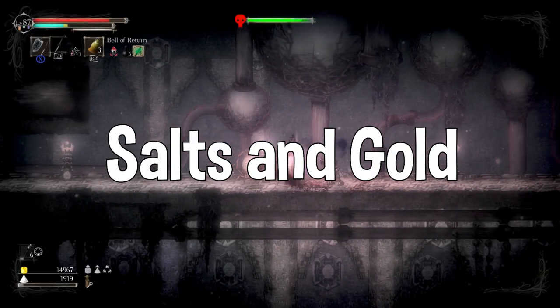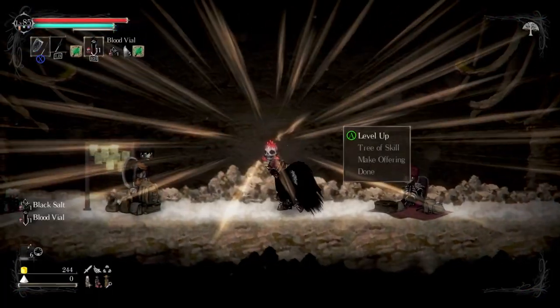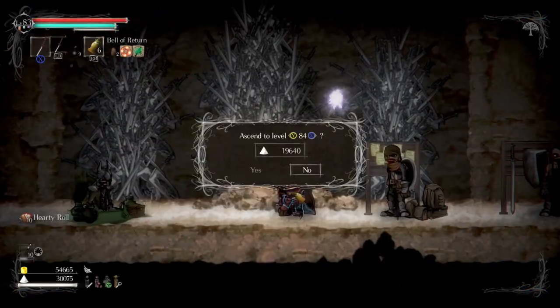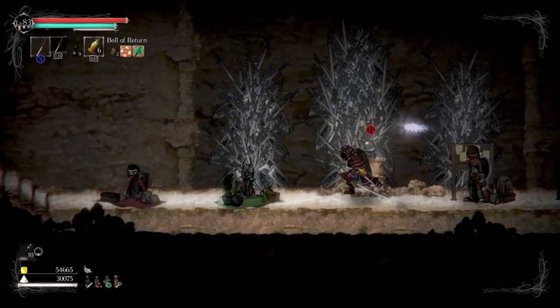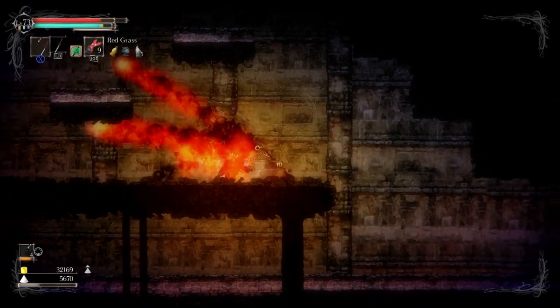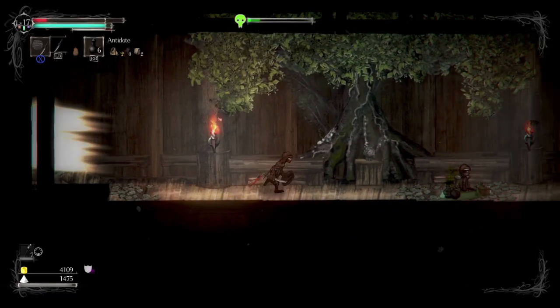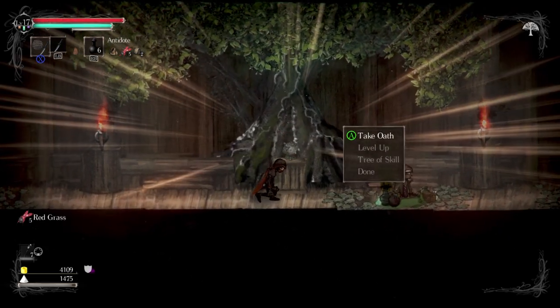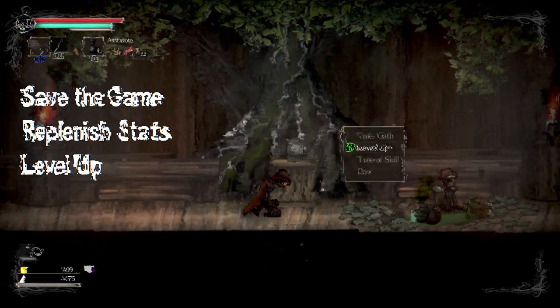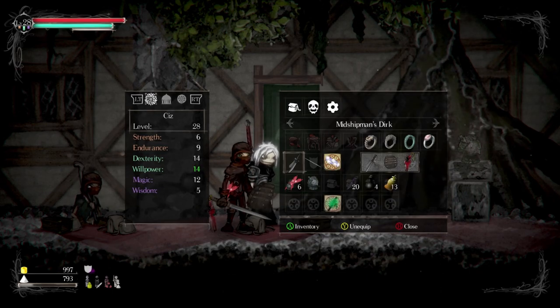Salts and gold — or more importantly, salts — is the main currency of the game. Every time you level up and upgrade gear, the game will require you to give up a number of salts. The higher you level up or the better the gear you're using, the more salts you will have to spend. Gold is less important, as it's only used to buy items from merchants scattered and hidden in the world. You automatically gain gold from killing enemies and can also spend it on sanctuary NPCs.